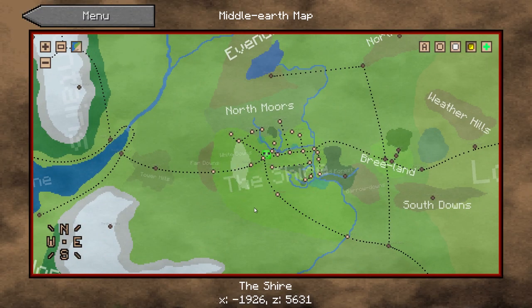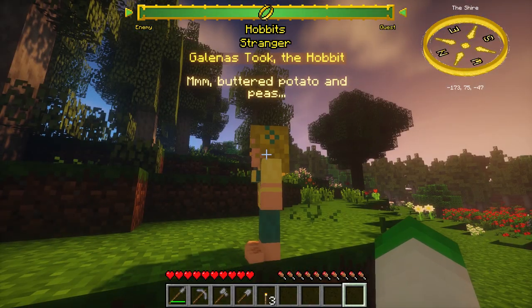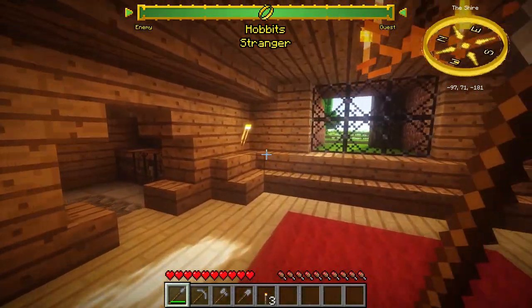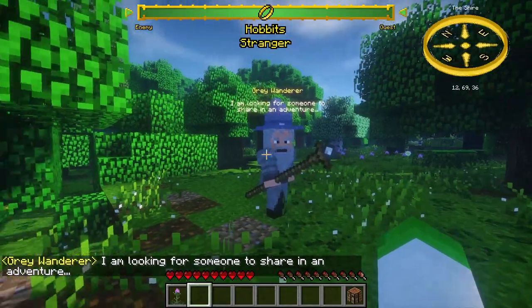When you arrive in Middle-earth, you will spawn somewhere within the Shire. Here you can either gather the necessities like wood, stone and food, or explore and interact with hobbits and their comfy holes. Shortly after you spawn in, you may encounter a Grey Wanderer, commonly known as Gandalf the Grey.